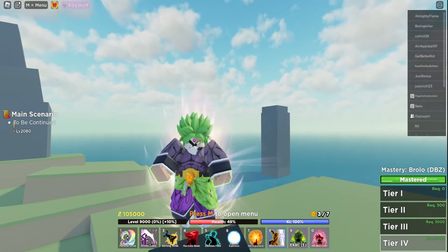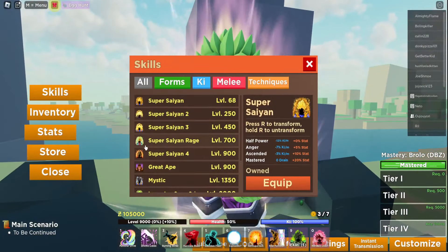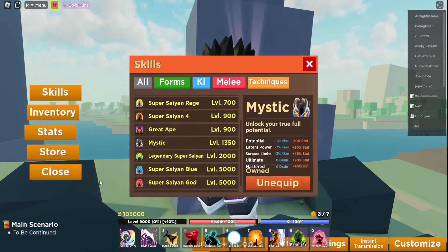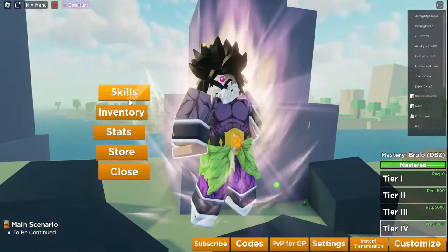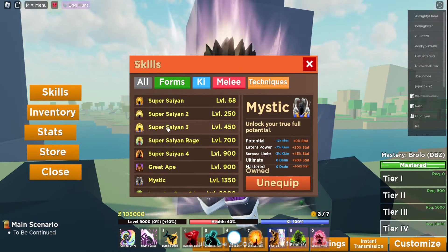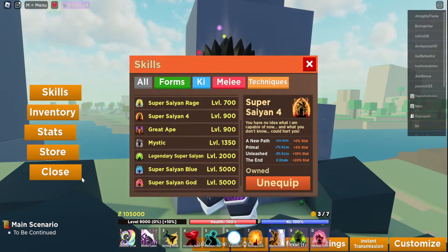Let's see what this aura looks like on different transformations. Let's try Mystic — see what it looks like on Mystic. It kind of just looks the same, obviously, because the Mystic aura is white as well.